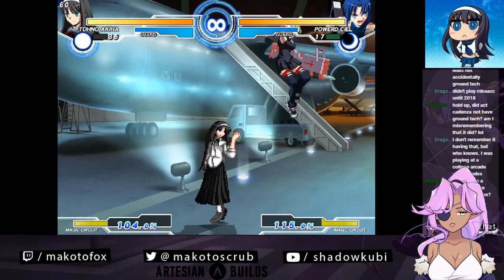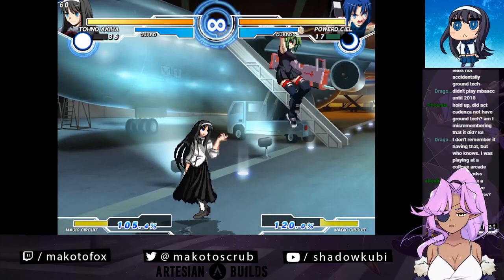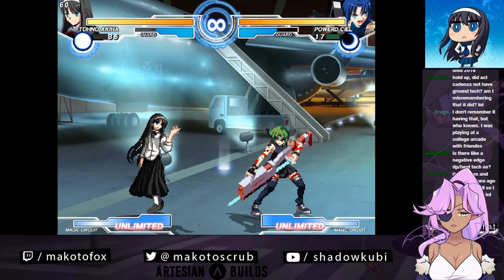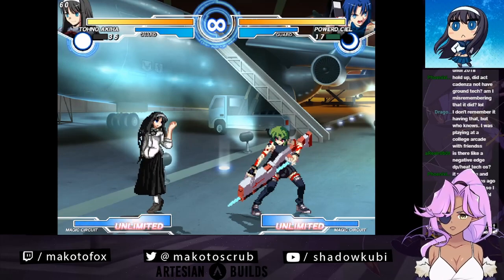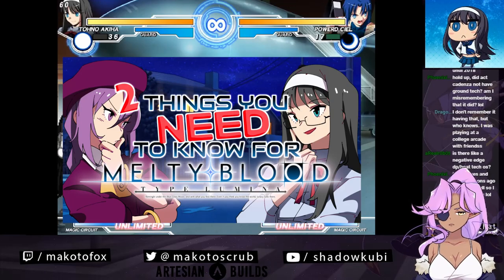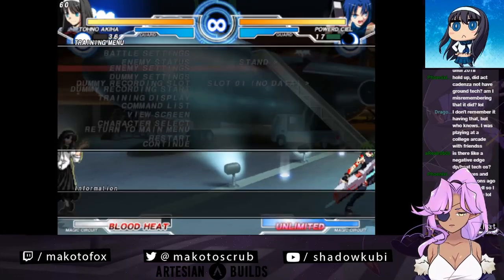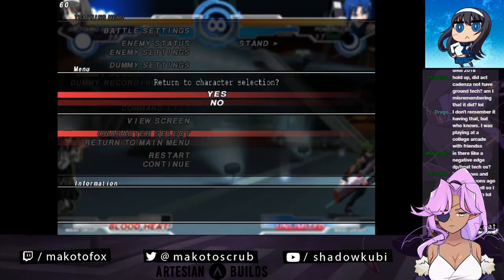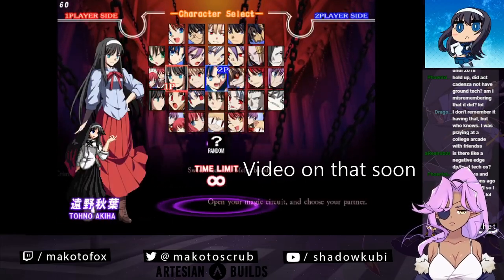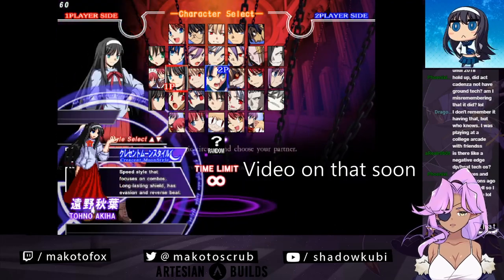Whereas if you tap nothing, you'll just fall straight to the ground and get up normally. Is there a negative edge to DP heat OS? You can't do it through DP but you can do it through holding down back. So like in the first video I made two or three weeks ago, I talked about doing this during pressure when you're getting thrown. I will not be making a new video on that - all I will tell you is go to my YouTube channel and find that video where I talk about techs and heats.